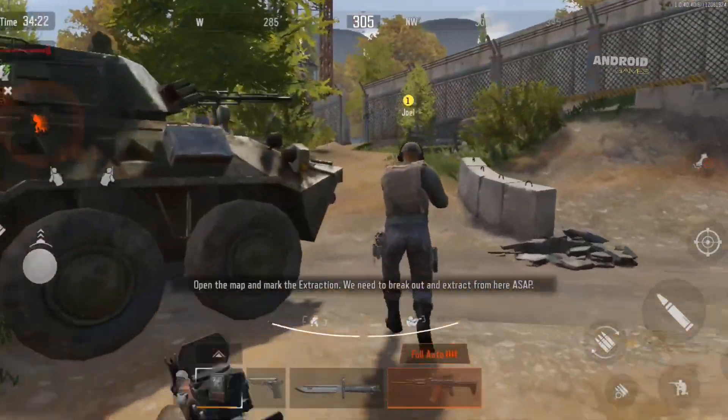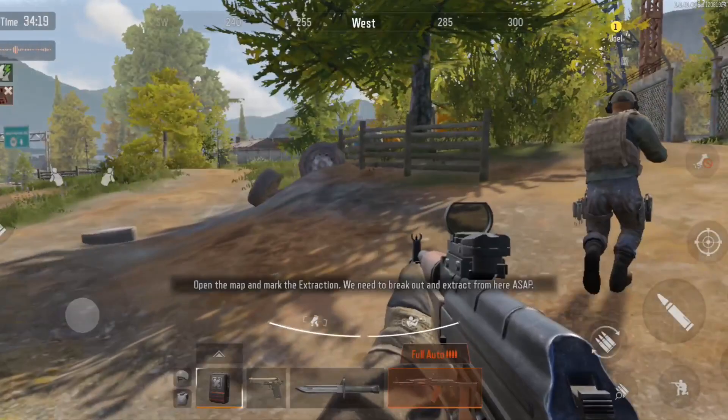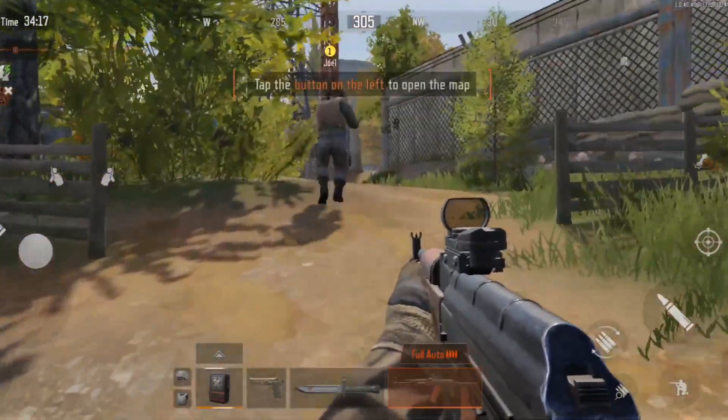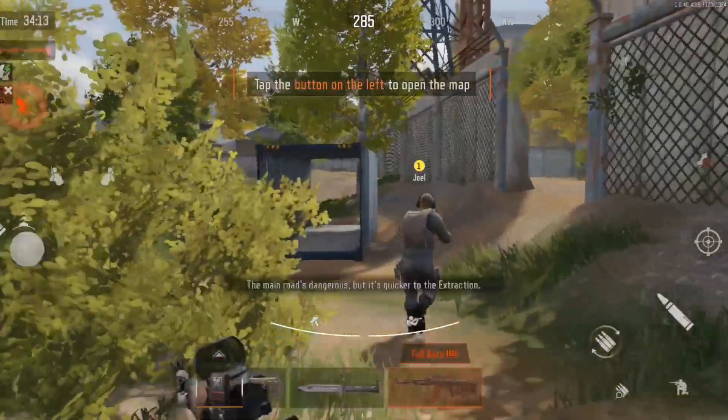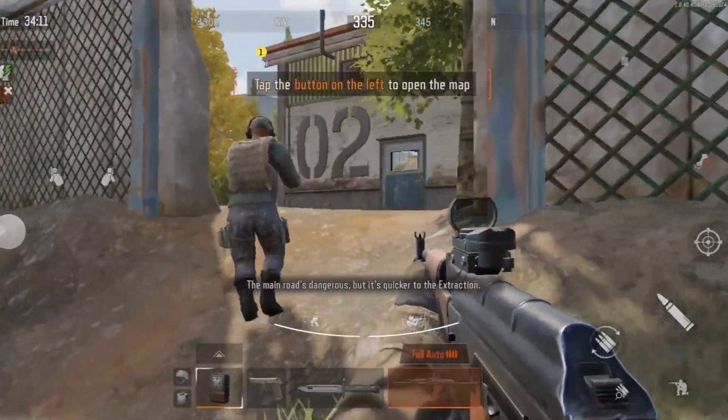Open the map and mark the extraction point. We need to break out and extract from here. The northern path will be safer. The main road's dangerous, but it's closer to the extraction point.